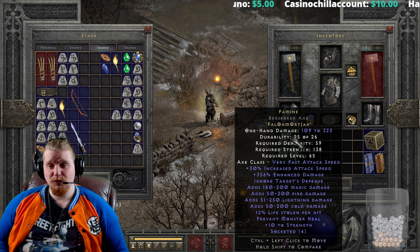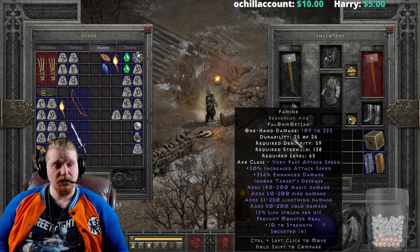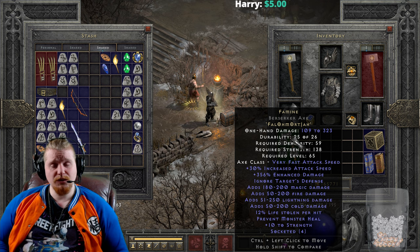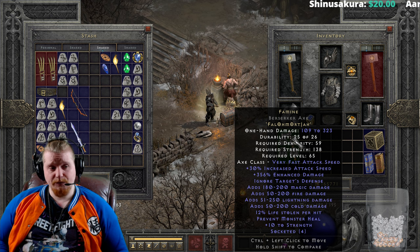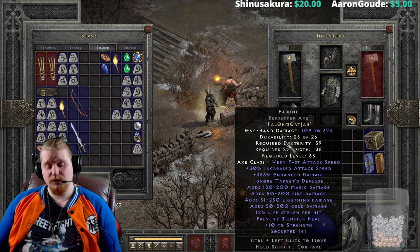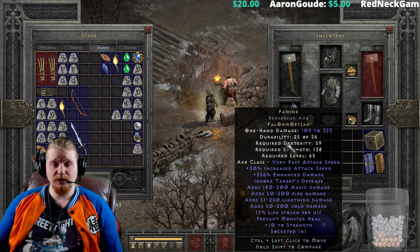So not a huge variable there of about 50%. But it would be nice to get the 370 if you were going to make this rune word, especially for the Ohm and the Jaw rune which you have to spend, making it relatively expensive. We also have ITD on here, which of course comes from the Jaw rune. Ignore Target's Defense is very nice — it means attack rating will not be an issue for the majority of monsters. However, do keep in mind that ITD does not work on bosses, and it also does not take into account level difference, so if you are going up against a monster much higher level than you, it will cause an issue with your hit percentage.